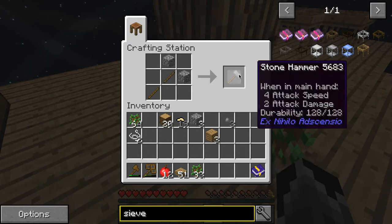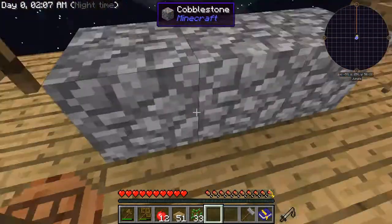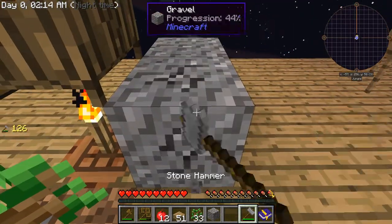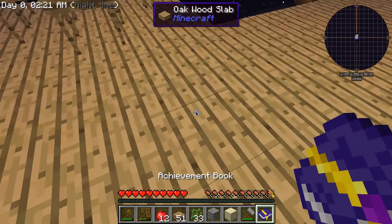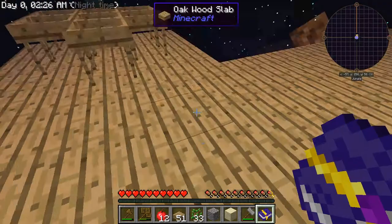That's a stone hammer. And sift gravel, sand, and dust in the sieve - so that's this one done.